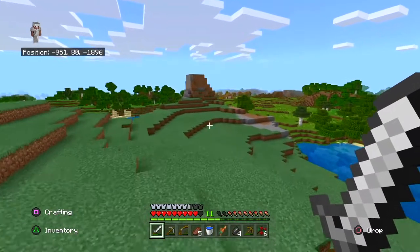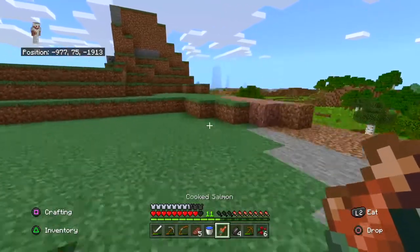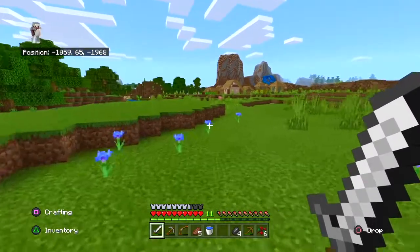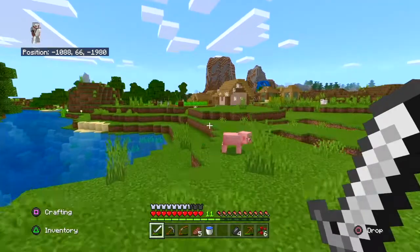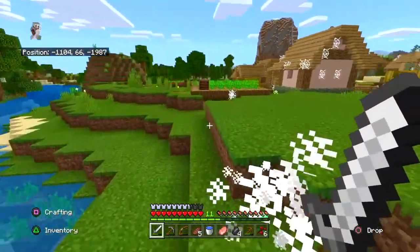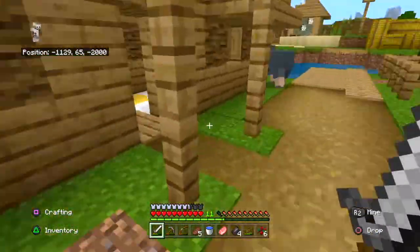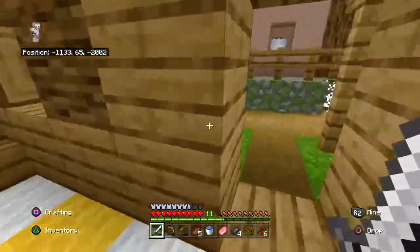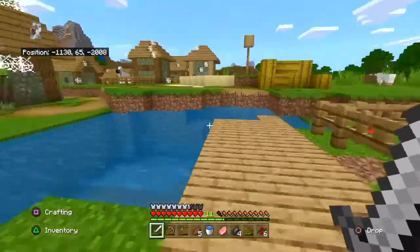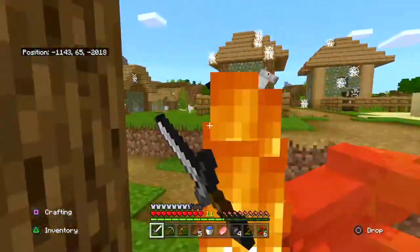I'm glad we came this direction because if we didn't we wouldn't have found this village. Let's hope there's some good stuff — let's hope there's a blacksmith. Honestly, I don't know in this version of Minecraft if blacksmiths even exist, so if not, oh well. Oh, it's an abandoned village, so I don't think there's people here. Yeah, I don't think there's people here — there's these guys but they don't count.